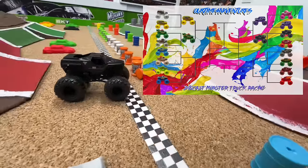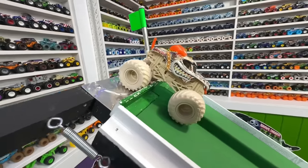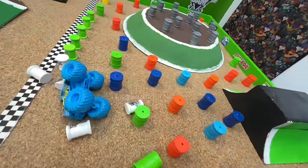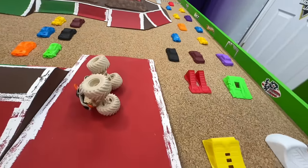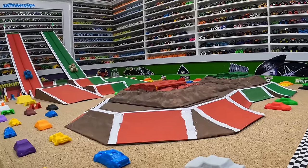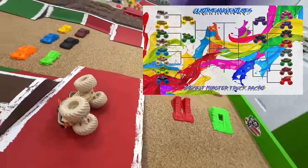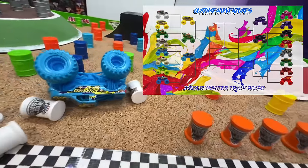Up next, fan favorite Backwards Bob in the red lane takes on the cream colored Dalmatian in the green lane. Green flag, here we go! Backwards Bob does a wheelie down the ramp into that first jump. Dalmatian has problems, heads to the center and has a huge crash, even ending up in the wrong lane. Backwards Bob flies all the way into those barrels — those barrels didn't stand a chance. It is Backwards Bob crossing the line first and moving into the next round.